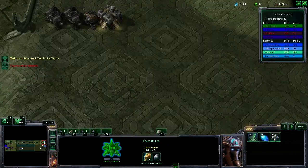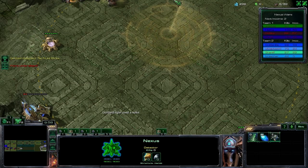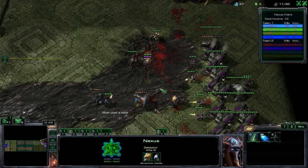There are also the less known nexus abilities: the scanner sweep, which reveals an area of the map and lets you detect burrowed and cloaked units; chrono boost, which speeds up a building by 50% for 20 seconds; and the almost never used point defense drone, which shoots down enemy missiles for a short duration.